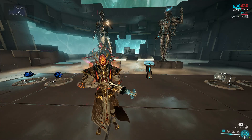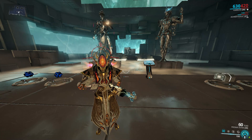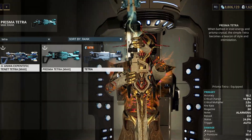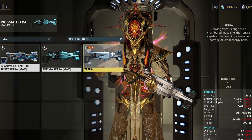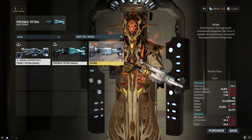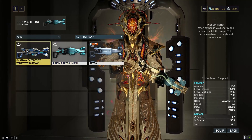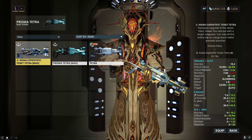The Tenet Tetra is a variant of the Tetra Corpus Rifle and we can get it from the Sister of Parvos system. Let's take a look at the stats. It's pretty much like stairs — the regular one being the worst, then the Prisma version being slightly better, and then the Tenet version being the best one available.